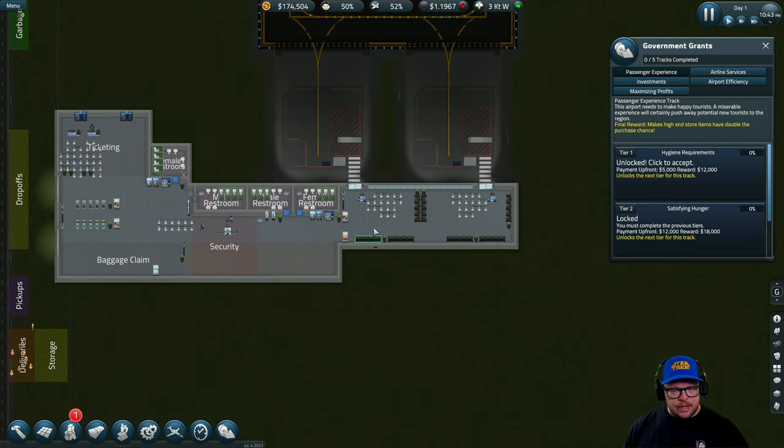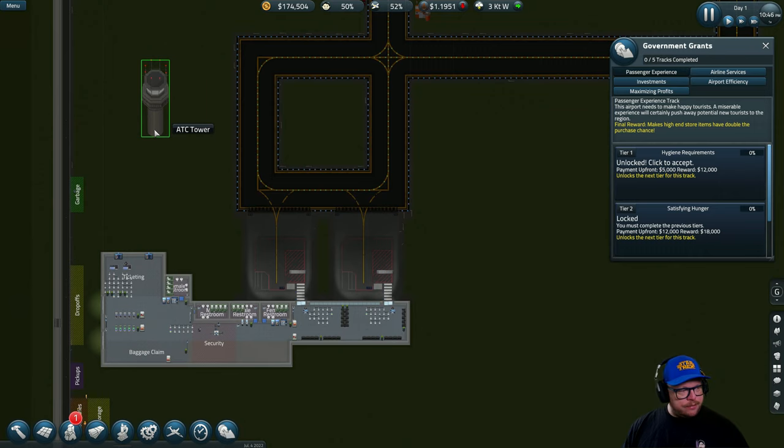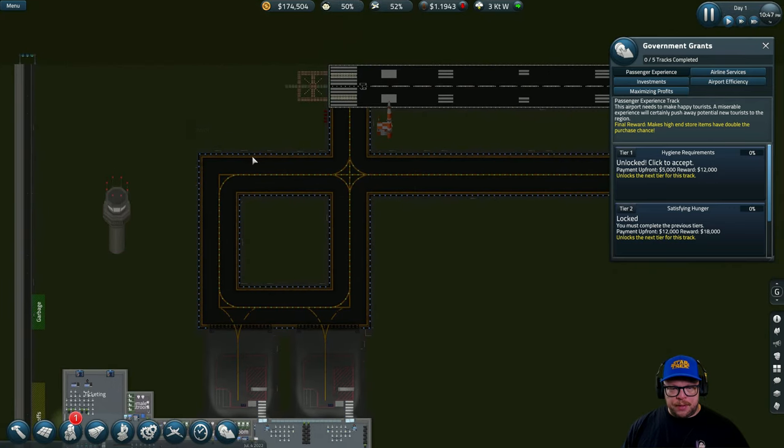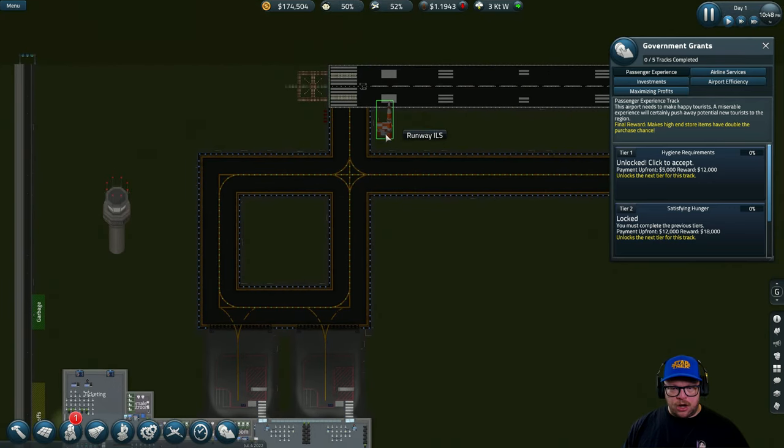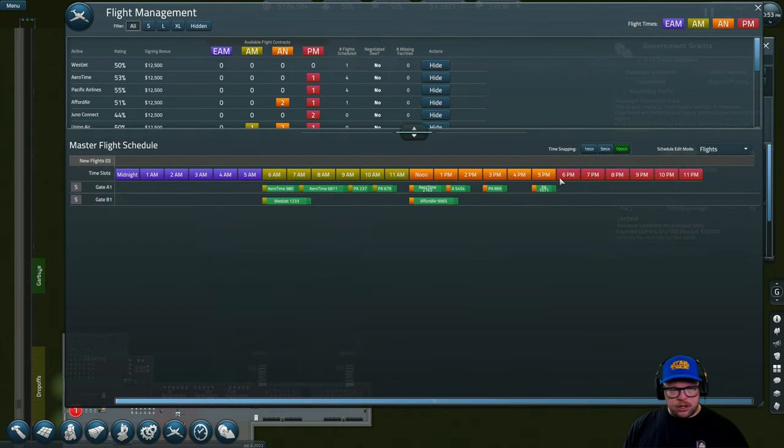So that's what we're going to do today — some new toilets up here, and this is going to be a corridor. We're going to be accepting flights. The ATC tower is built so we can accept more than 10 flights now. Also the PAPI lights, the ILS, and the light system are all operational, so we can accept flights at night time. If you don't have these lights on the runway, you can't accept any flights from 6 o'clock to 11 PM.